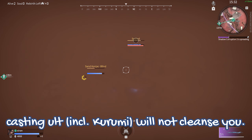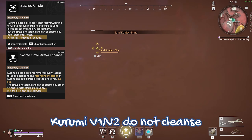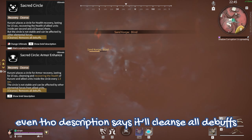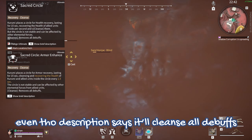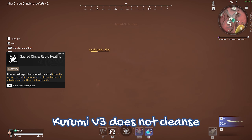Casting an ultimate, including crummies, will not cleanse you. In this clip, you can see me using the armor circle, and even though the description says that it cleanses all debuffs, this one stays. The same applies with B3, so this debuff isn't going anywhere.